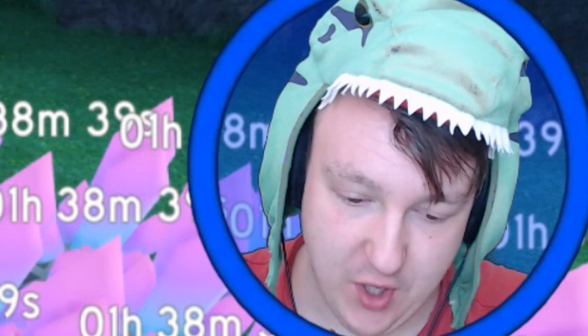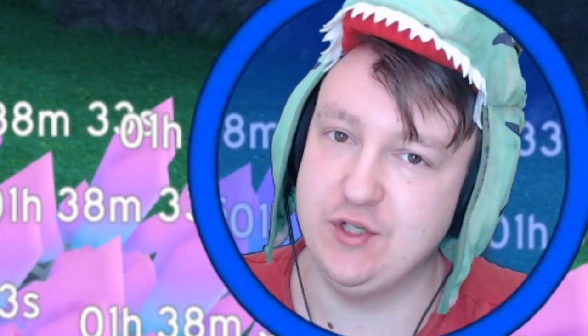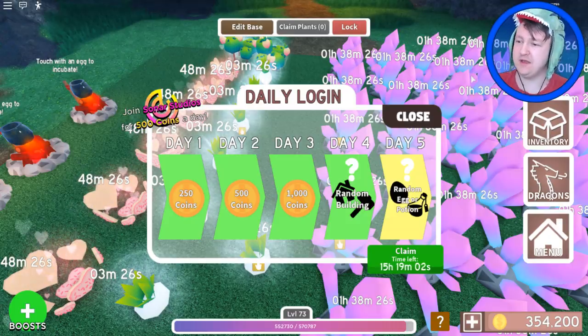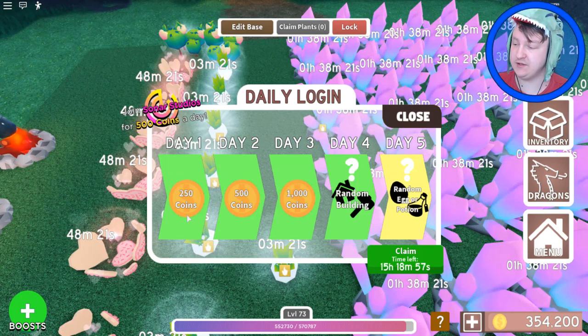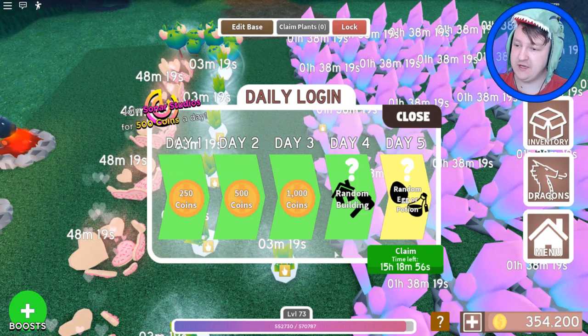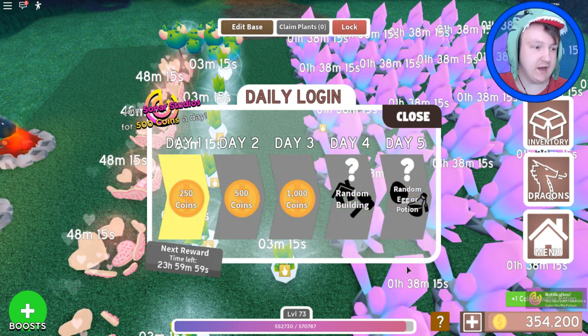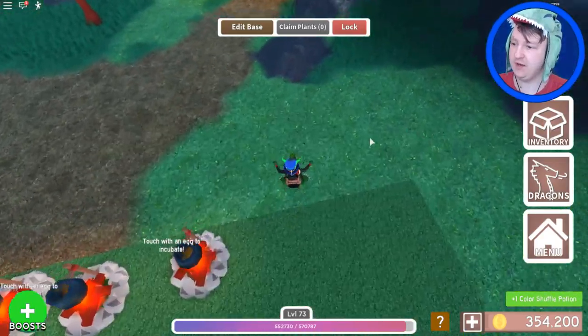Good day, dino friends. Today I don't have that much time, but I want to look at some of the Easter dragons — well, there's only two coming up — and I want to guess when they're coming. I just logged in. Apparently it's my fifth day, which is totally unplanned. I'm going to get a random egg or potion. A color shuffle potion — that's pretty good, I think.